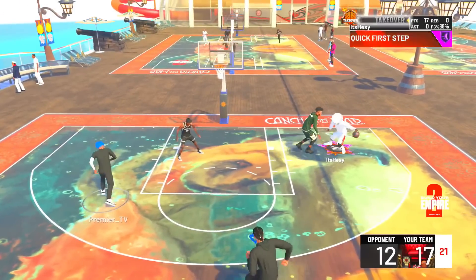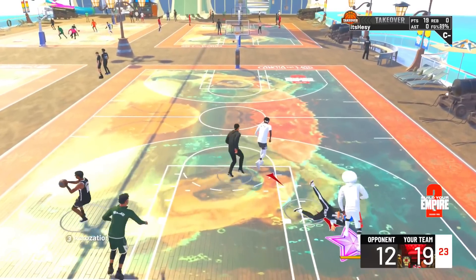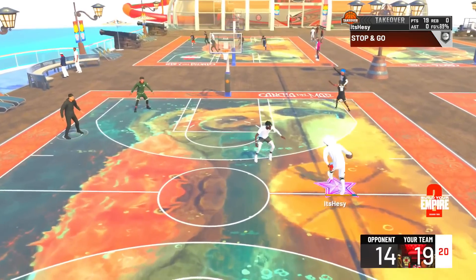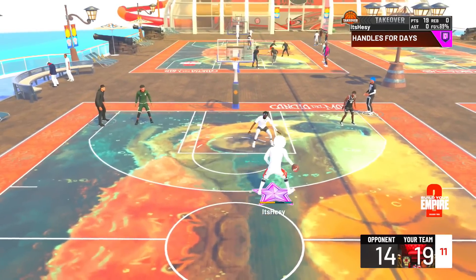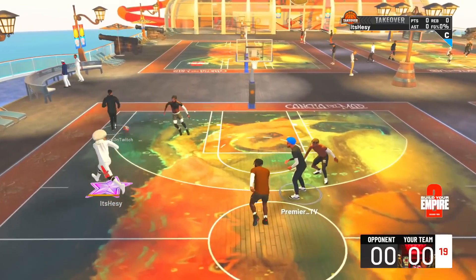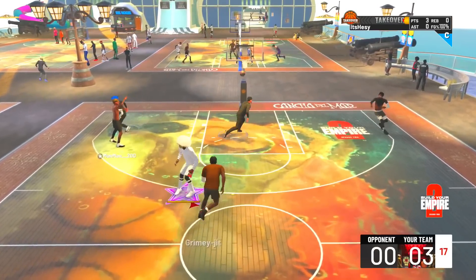Mike Wing went on Twitter and ran a poll asking if signature dribble packages like Curry's should have even higher ball handle requirements — 72% of people voted yes. He replied saying the people have spoken and he's going to push some sigs up to 90 plus. The highest ball handle requirement will be 92 for Curry's and Trae's sigs, and some others like Dame and Kyrie were pulled up to 90 as well.